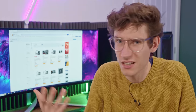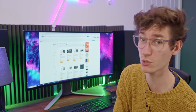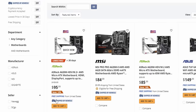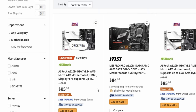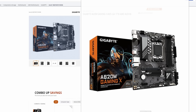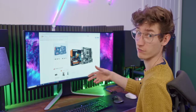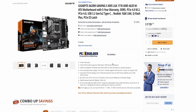A620 still supports the latest 7000 chips and DDR5 memory. For gaming, these are going to be pretty much just as good, as long as you buy a good one and you're not going for a top-end 7000 CPU that requires loads and loads of power. There's one from Asrock that I haven't heard fantastic things about, so I'm going to look at the Gigabyte one instead, which has four RAM slots — something a lot of cheaper A620 boards don't even have, which hurts upgradability.